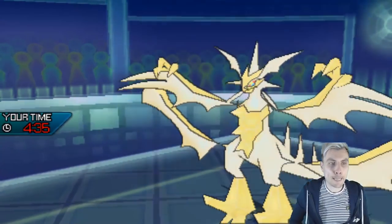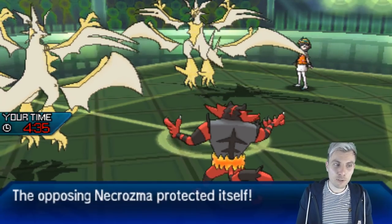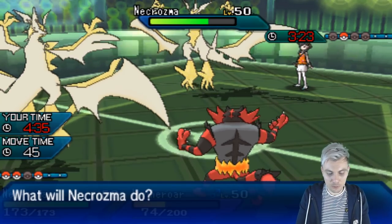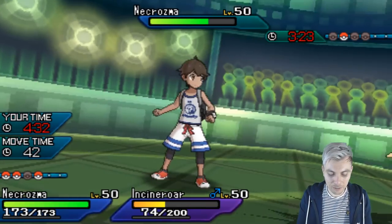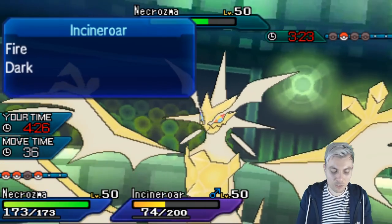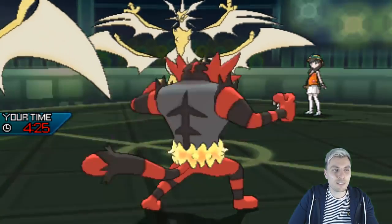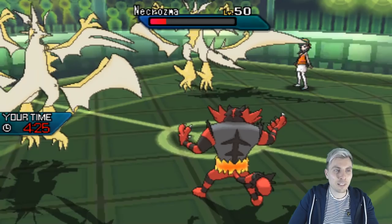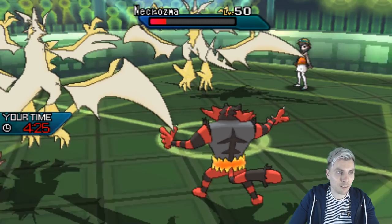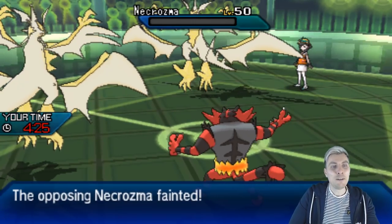The Necrozma is going to Protect. We've got five turns in this Trick Room. The U-Turn now is probably not the best thing to do — Earth Power and Flare Blitz should maybe be enough to take it down, or Earth Power and Snarl, since Snarl is still super effective. We just got a crit there — it doesn't make too much difference now because the Earth Power is going to be enough to pick up the KO, and we do win the speed tie and close the game out.